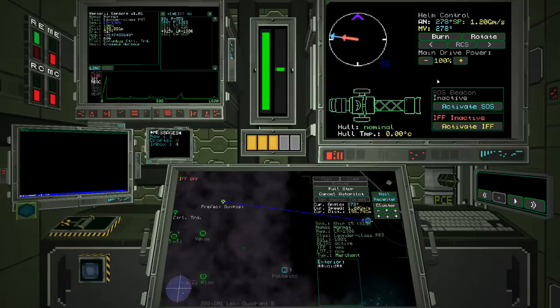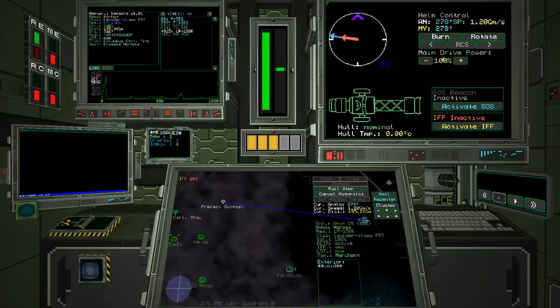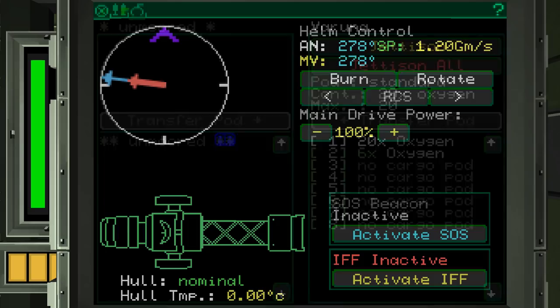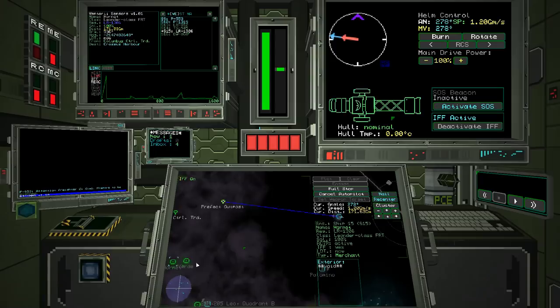This is going at top speed. This is my helm — up here, if I do have weapon systems... I don't actually have any weapons installed, but you can have torpedoes and everything on board. These are all my transfer pods if I want to move stuff around. I should activate my IFF system, because otherwise I'll get a fine if police scan me and find I'm not running IFF.